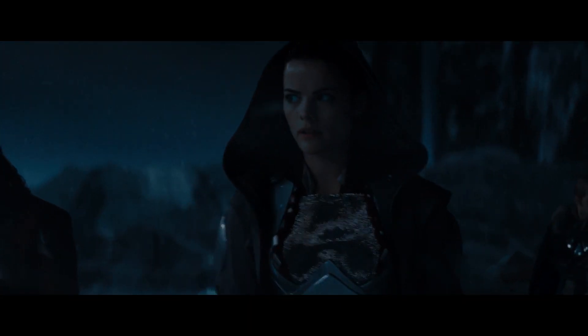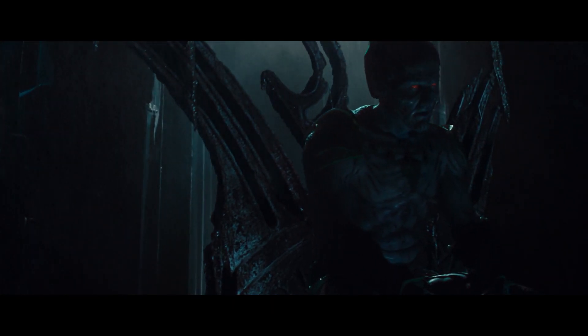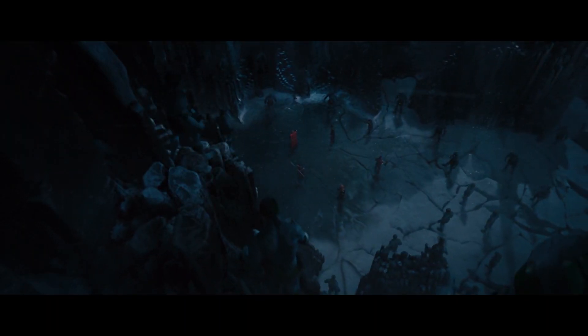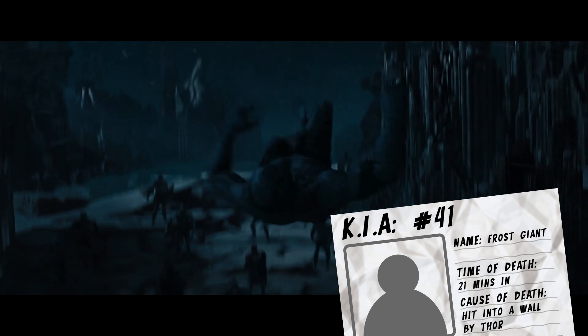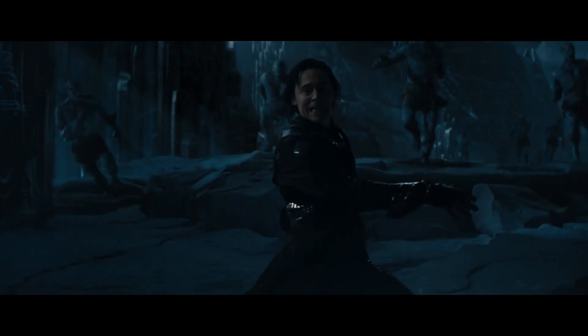They set off in search of the inhabitants of this seemingly barren world and eventually find Laufey, who supposedly agreed to a truce with Odin all those years ago. He taunts Thor, calling him a boy desperate for a fight, as others move in to surround them. Just as the group go to leave, one of the giants calls Thor a princess — and everyone knows what that means as they let out a collective groan. We're going to do these mostly in one hit since nameless frost giants get taken out pretty quickly, so let's go by killer.